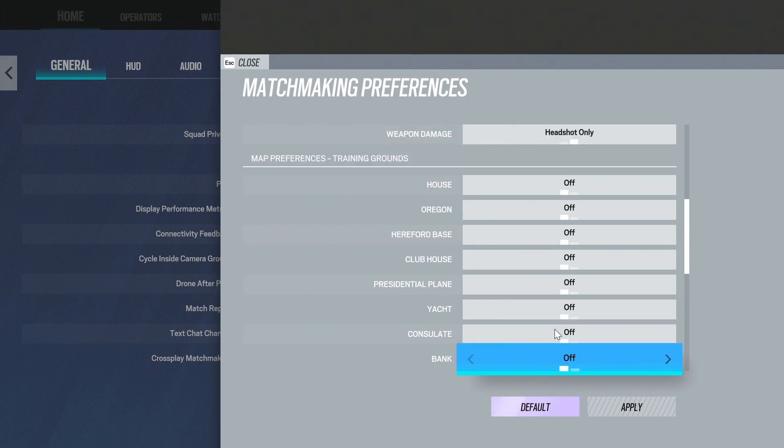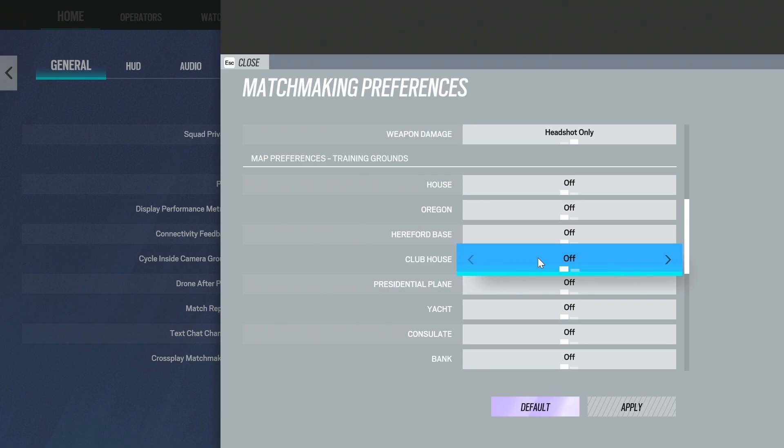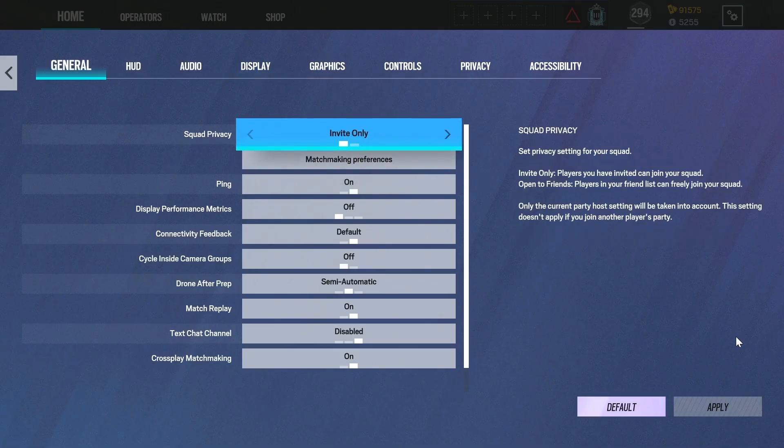For a new player I'd suggest picking one of the core maps like Clubhouse, turn it on, and practice that for maybe a week until you learn it and have a good feel for the layout. Then turn that one off and switch to another core map. That way you're not only practicing your movement and shooting mechanics, but you're learning the maps as you go. That's very important. With that said, let's jump into elimination on training grounds right now.